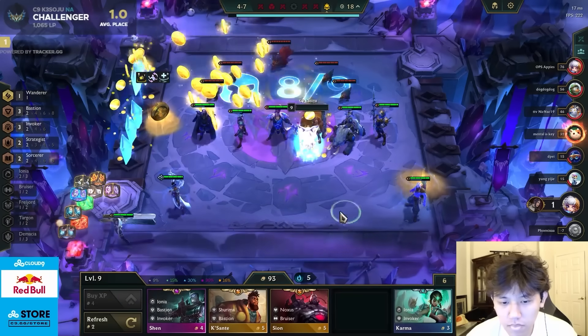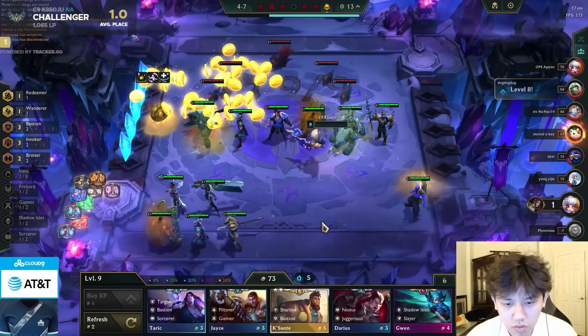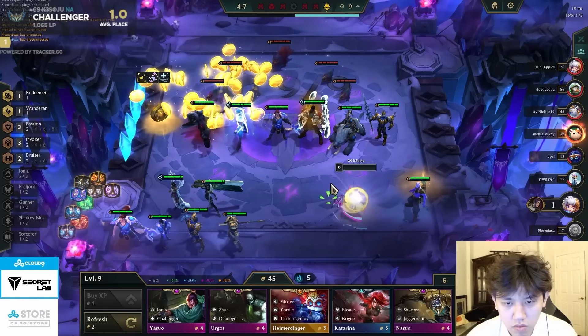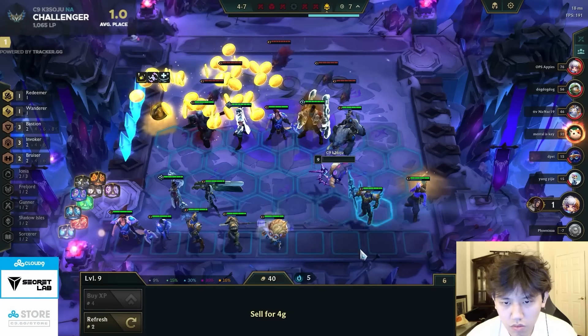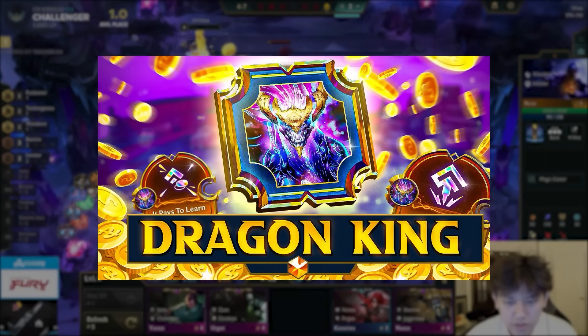While most of the time you'll be playing the usual 4-cost comps, if you're somehow still winstreaking with lots of HP, you can consider going to level 9 and playing around 5-cost legendaries such as Ahri, Bel'Veth, Aatrox, and Heimerdinger. If you need recommendations on those kinds of boards, check out my Dragon King video on how to play around legendary boards.